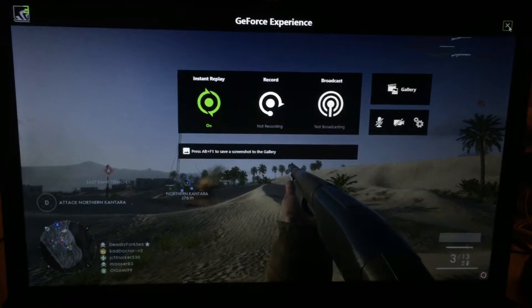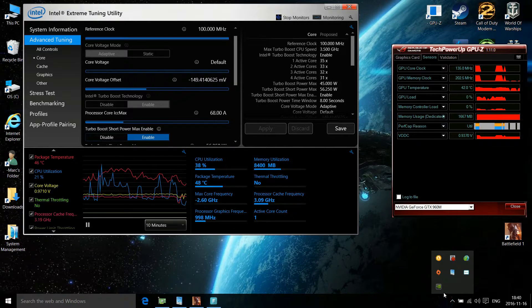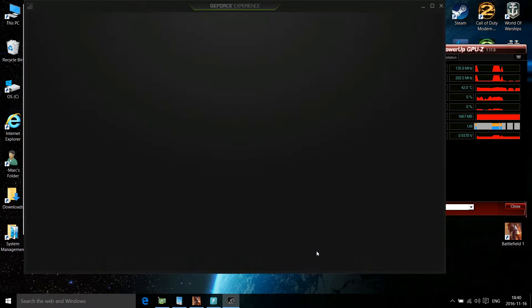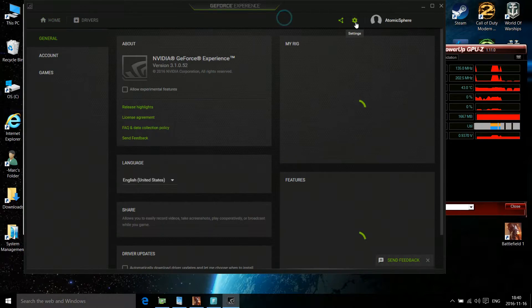There's an easy way to fix this. All you have to do is get out of the game, then locate your GeForce Experience application, and inside the app go into the settings menu.